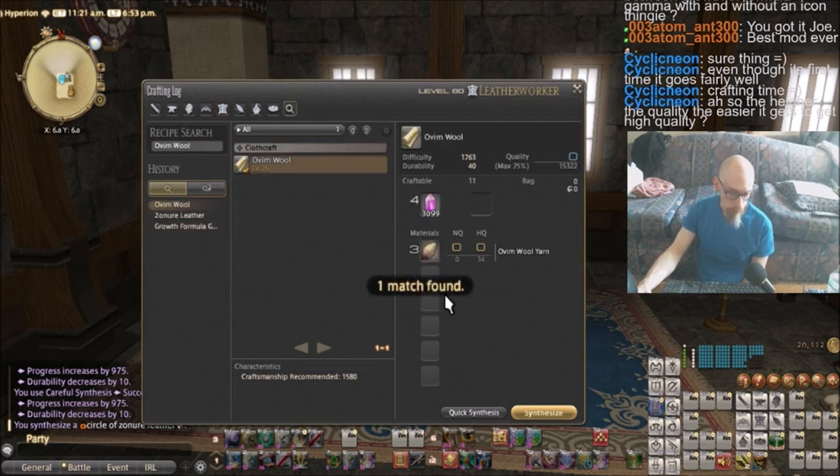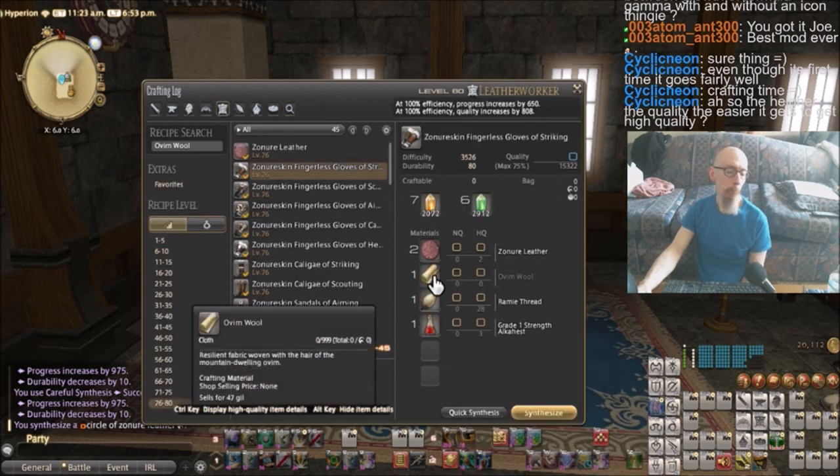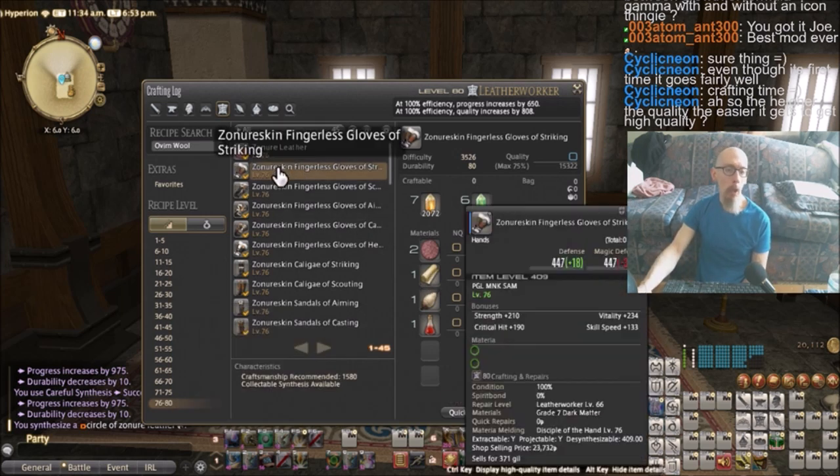Many of the equipment requirements actually require you getting mats from other classes. So that's one of the challenging things about crafting — you basically have to level up all your classes. You have to level them all evenly; you can't just get one straight to 80, then get the next one straight to 80. You have to get all of them to 80, leveling them all at the same time, because many of these items have requirements from other classes.